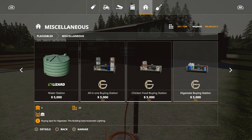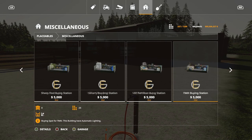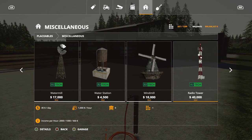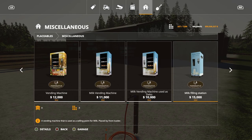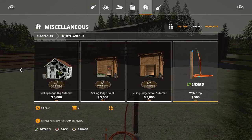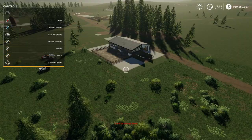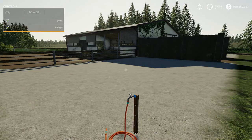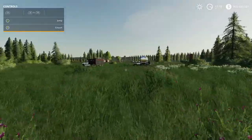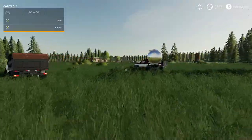This is located under Placeables in the Miscellaneous category. I have a lot of mods in here because this is my test map, but it's right there. There are no options — it's just something you can place, and that's what it looks like.